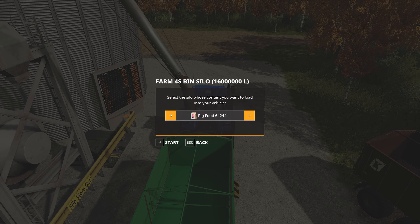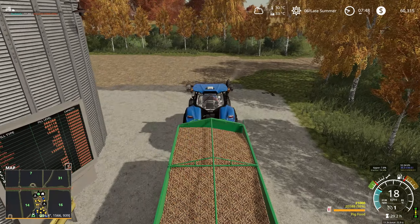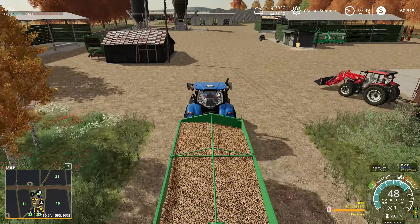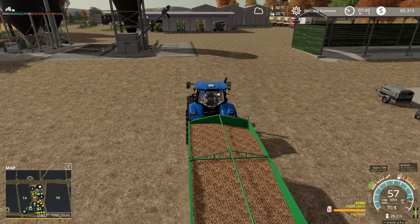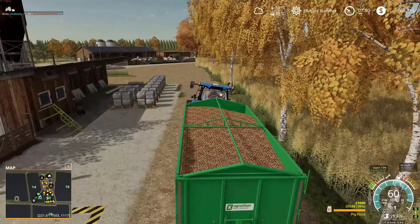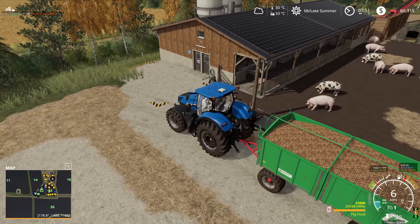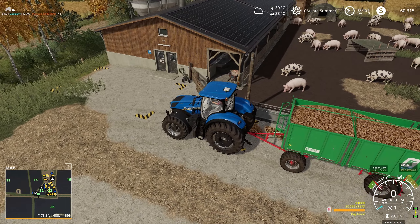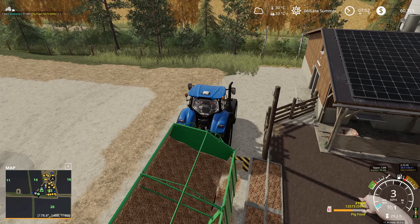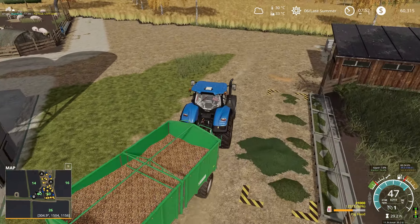After animals we'll get started on the poplar and get that out of the way. We've got more than enough pig food, so let's drop some off for the pigs along with some straw, grass, and water, and then we'll be good to go. I do need to do some cleaning up but I'll do that a bit later.